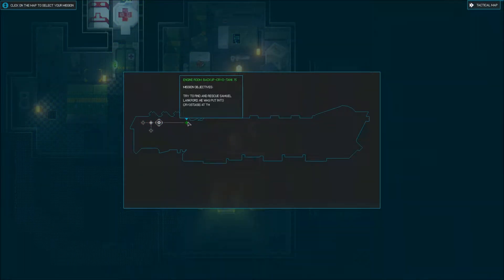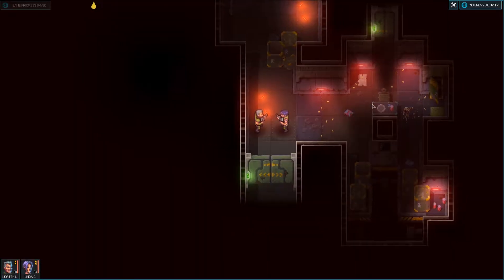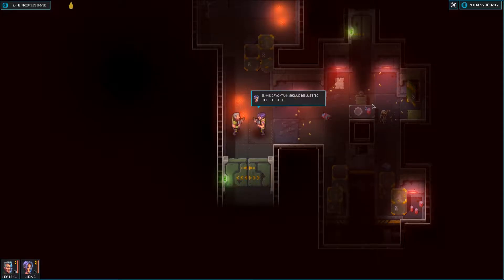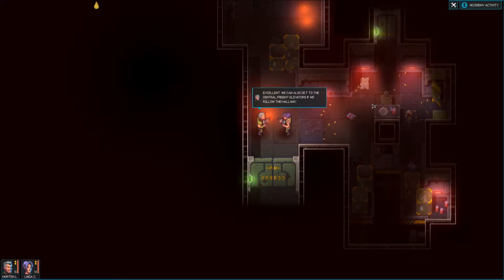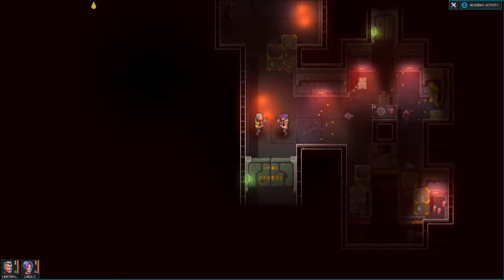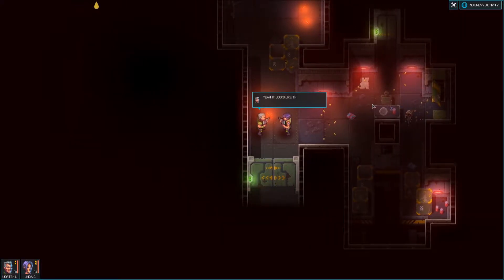He was put into cryostasis at this location. Those are the two that we are going to select, and let's move out. Sam's cryotank should be just to the left here. We can also get to the central freight elevators if we follow this hallway — they'll lead us up to the crew decks. Amber wanted us to get there. Everything seems to be running on emergency power. It looks like the power generators have failed again.